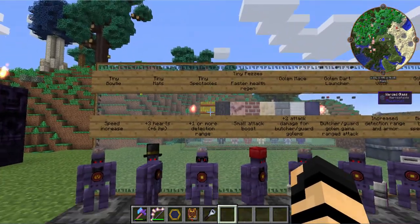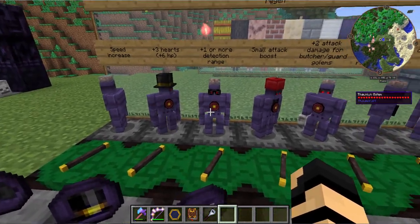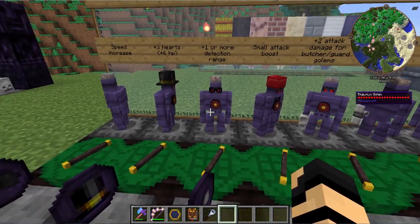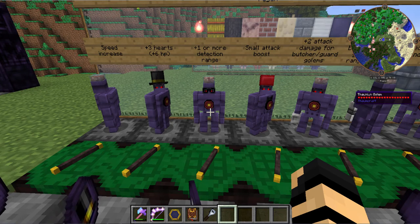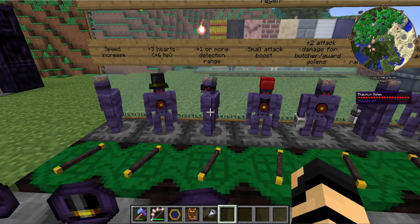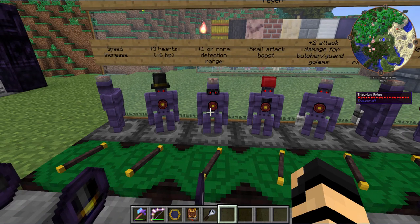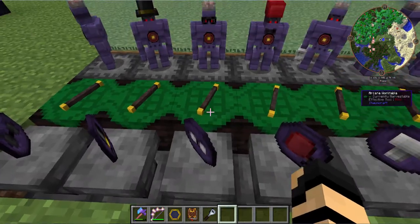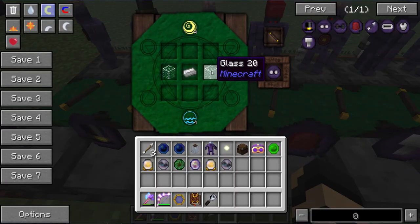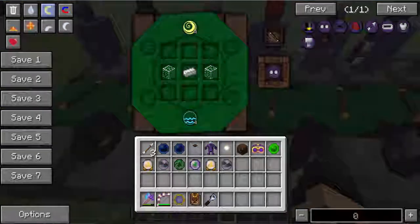Then you get your tiny spectacles, which give one or more detection range depending upon the cores that you have. If you've got bonuses like the water upgrade, the golem will probably see further for every one of those added in. It's a very simple recipe as well — just a couple of glass and an iron ingot with some more aspects.